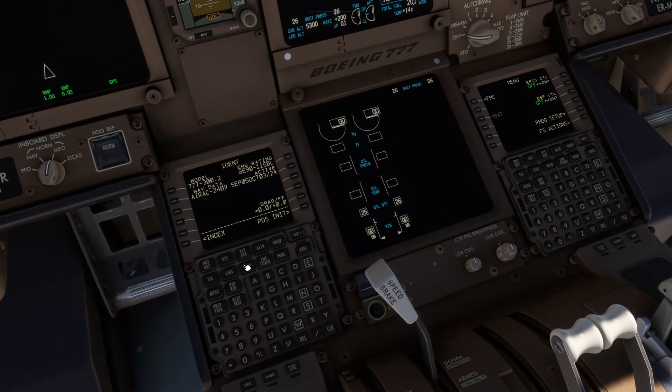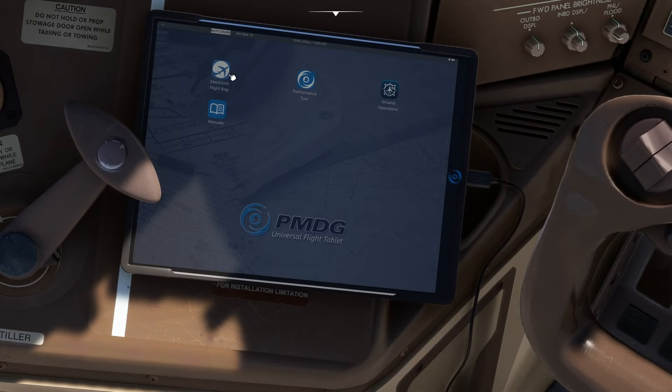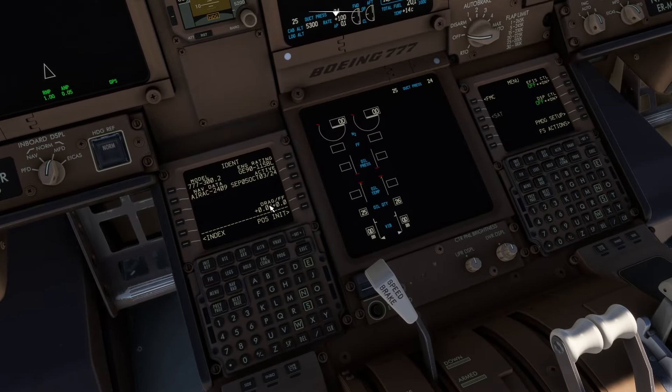Remember, we're using SimBrief. So we go to the tablet first, into the EFB app, request our data from SimBrief, and there's our flight. Then we come into the FMC, go to Position Initialization, pick up the GPS unit position, drop it into inertial position to initialize it, and put in our reference airport. FAOR is the ICAO code for Johannesburg.